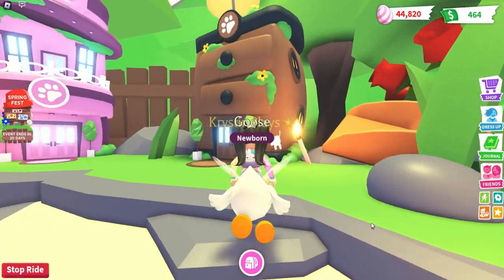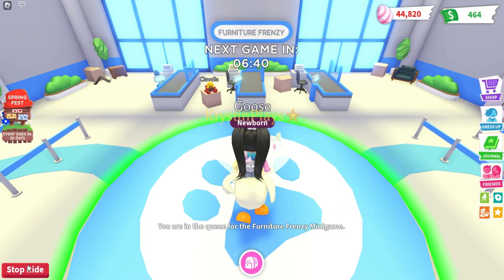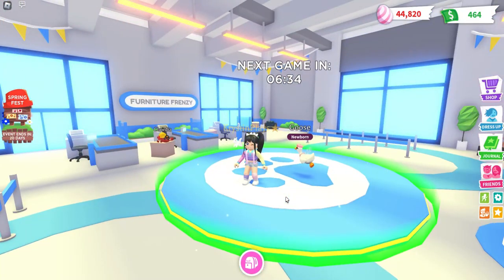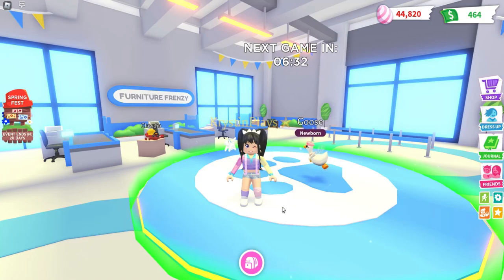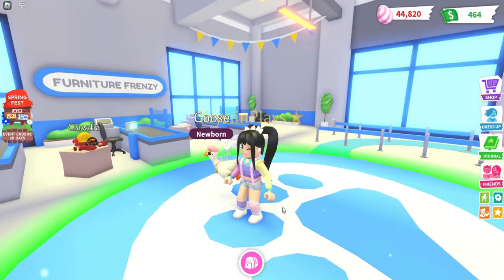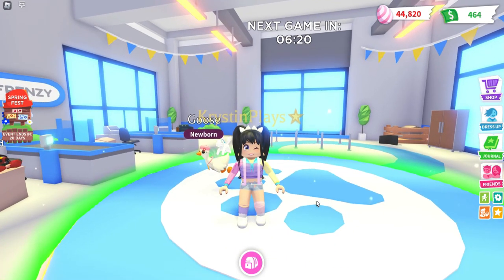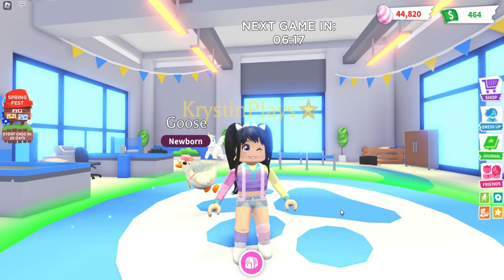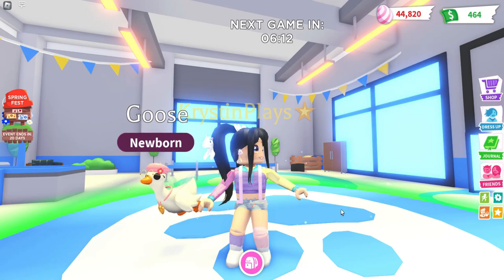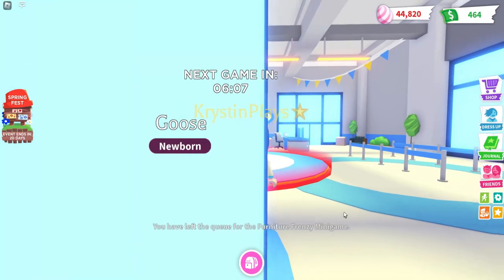This game actually looks cool — I think I like this one more than the fashion one because this gives you templates. We are in the queue with a six-minute wait, so we probably won't do this today. But you did see it in the video I posted yesterday, where it has invisible furniture that you need to place first. Let me know what you're most excited about with Adopt Me's week two update — the new goose, mouse, vehicle, and wheelbarrow. Give today's video a big thumbs up and I will see you guys next time. Bye!